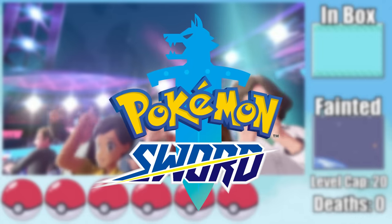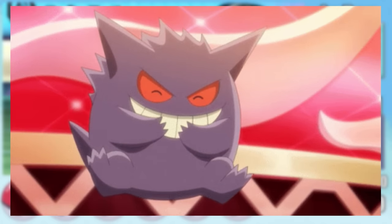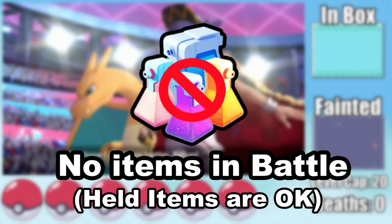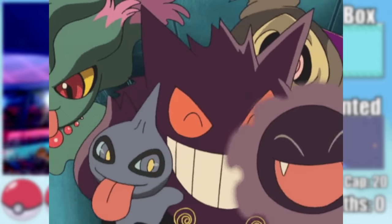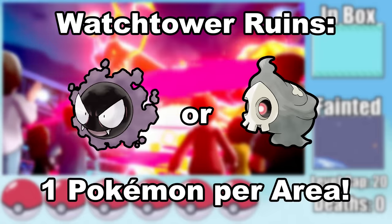I'm going to try to beat a Pokemon Sword Hardcore Nuzlocke using only Ghost-types. The Nuzlocke rules state that any Pokemon that faints is boxed forever, no items from the bag are allowed in battle, I must play on Set mode, I'm not allowed to level past the next Gym Leader, and I can only capture Ghost-type Pokemon and only the first one I find in any given area.